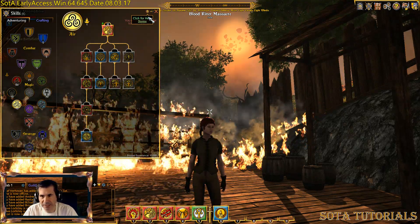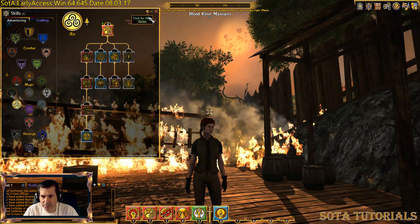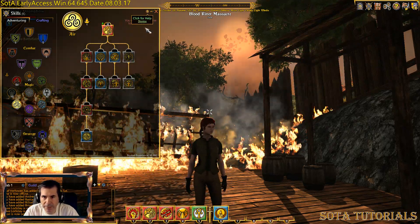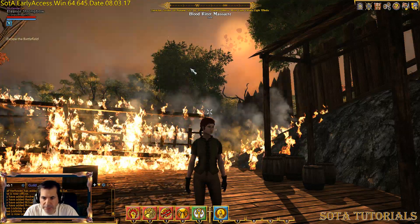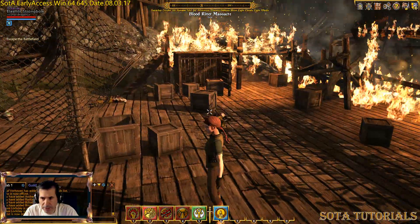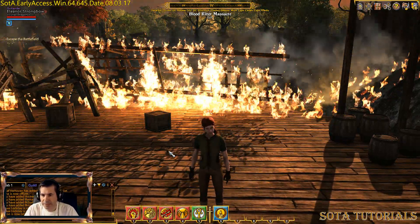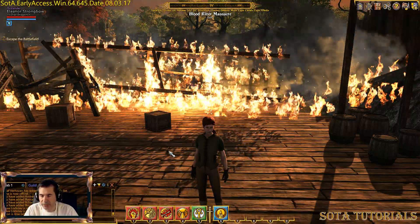The Blood River Massacre is pretty much a fighting zone for new characters, so you're not going to die — and if you do, that's okay. Just get it set up so you can do some basic stuff. As soon as you start out, one of the first things you want to do — the whole goal of getting through this — is to get you some basic equipment, get you some basic fighting skills, and get you over to one of the towns. You will probably get a quest out of here.